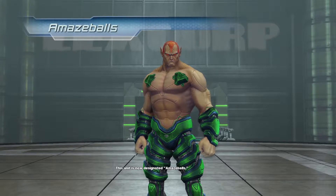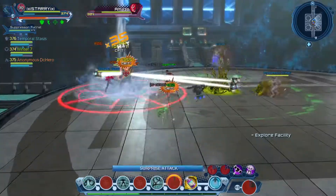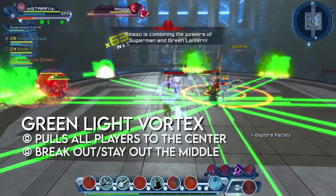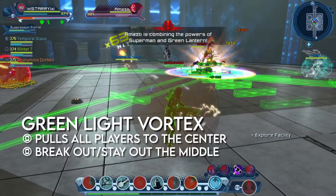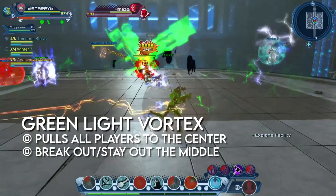The next boss on the list will be Amazeballs. Amazo has many powerful attacks that happen in no particular order and can overlap, so let's jump straight into it. The mechanics that will be discussed first will be Pain Trains and Greenlight Vortex. Amazo will teleport to the middle of the room and pull all players towards him as hardlight trains converge on Amazo. Each train does high damage on contact, so not breaking out of the pool fast enough will result in being hit by multiple trains, which would be fatal in most cases.